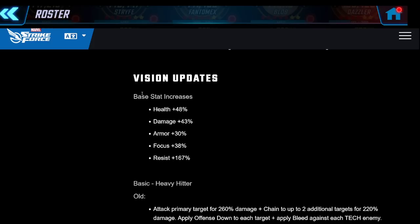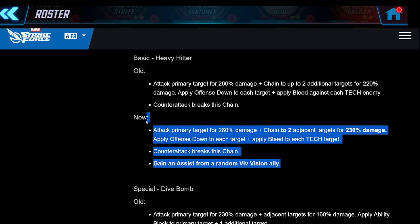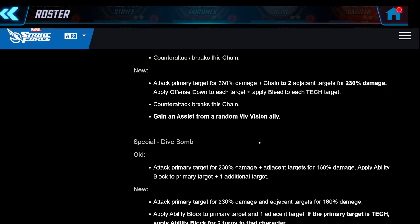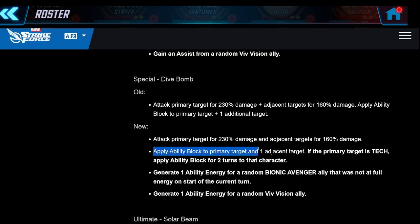Vision is an older character - one of the best characters in the game when I started playing a couple years ago. He's getting stat increases. On his basic he's putting offense down on three targets and applying bleed to tech enemies, plus getting an assist from Vision - always a pretty good basic. The special applies ability block to primary and adjacent targets, was always super powerful. Then ability block for two turns to tech targets, and generating one ability energy for a random Bionic Avenger ally that was not at full energy at the start of the turn.